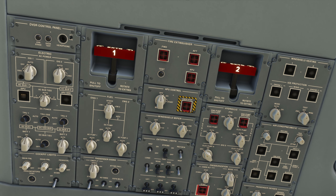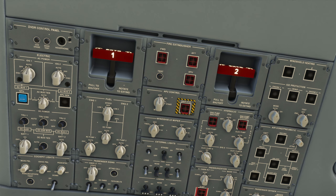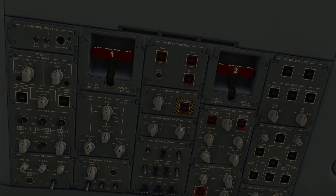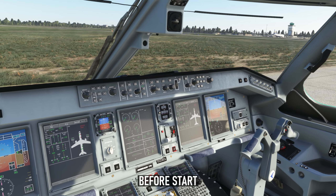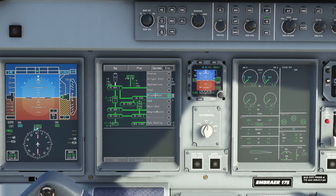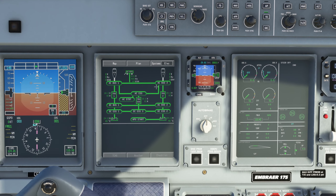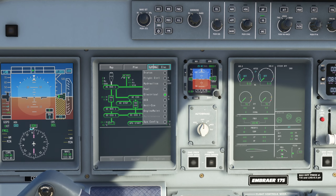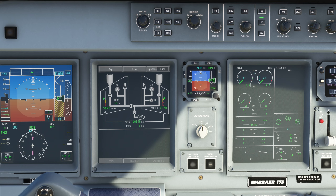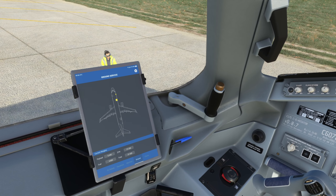I'm going to switch those back to the armed position and, before I forget, I'll switch the no smoking and fasten seatbelt signs on. External lights: I'll switch the nav light on. Finally, electrical power is established — we can either use the GPU or the APU, so for now we'll use the GPU. We go ahead to the electrical page and you can see the GPU is supplying all the power to the aircraft systems.